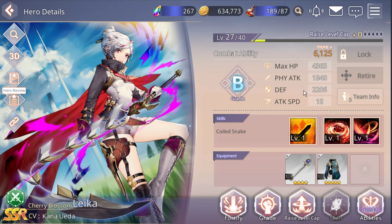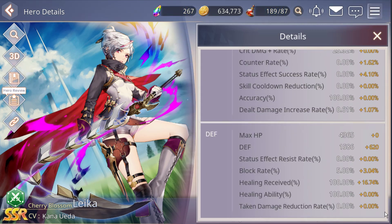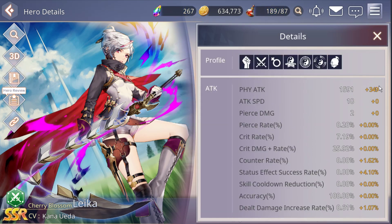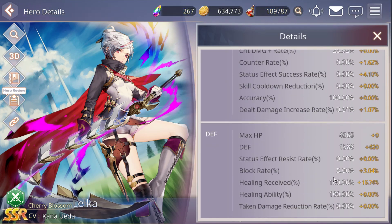How to increase your hero combat ability. You can tap here. The white one is your default hero stat, and the yellow one is coming from equipment and some skill or ability.